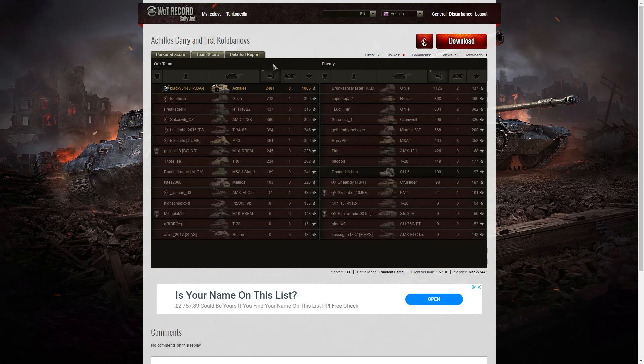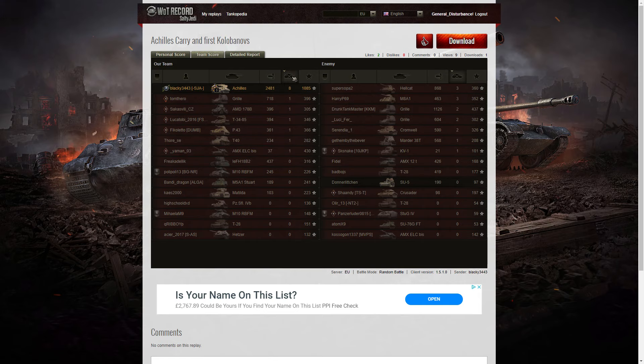Let's have a look at the team score: 2,481 hit points of damage. He more than doubled the next high scorer, which is the Griller on the enemy team with 1,126. Next high scorer was the Hellcat with 868, and after that, the Griller on his own team with 718.